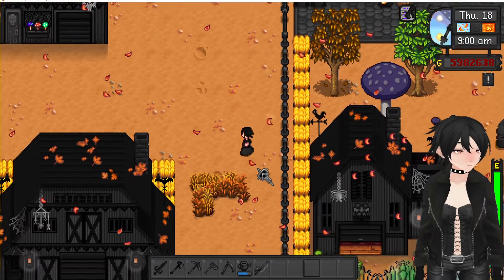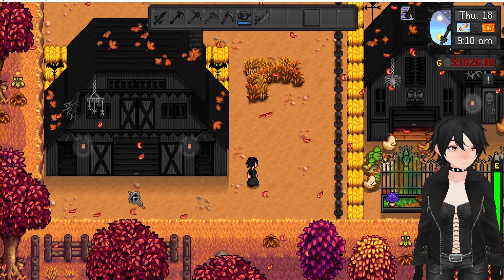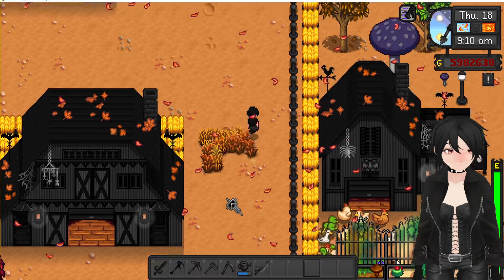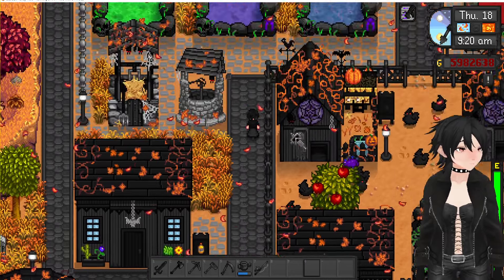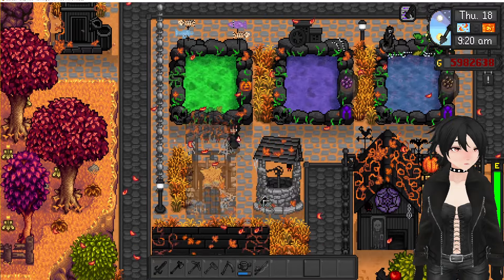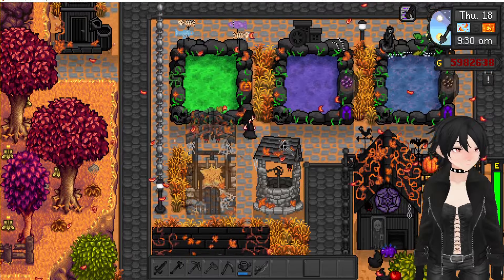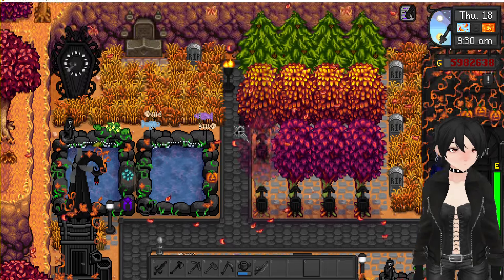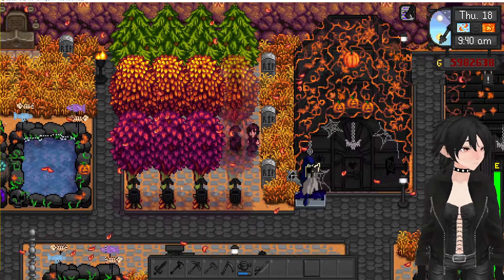We have the Stardew Valley Expanded premium barn — I like how it looks. Let's see what else we've got: some other farm buildings, the silo and the well, the windmill, the clock, and the greenhouse.